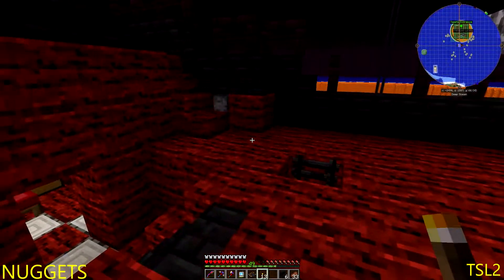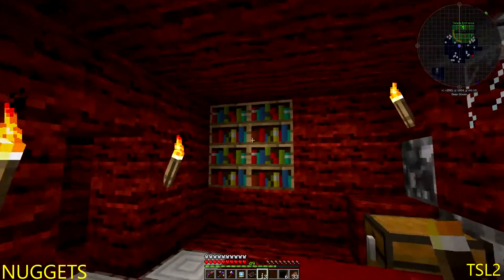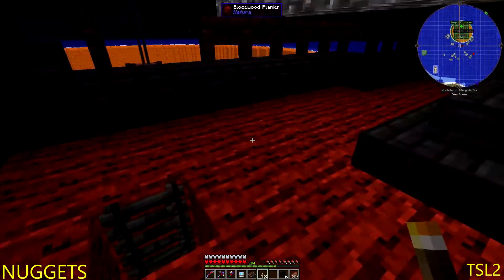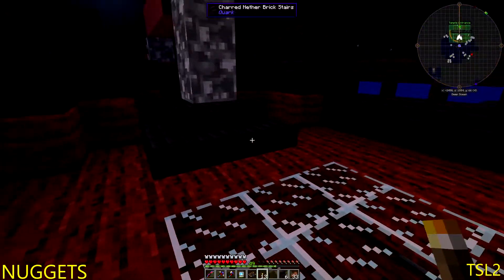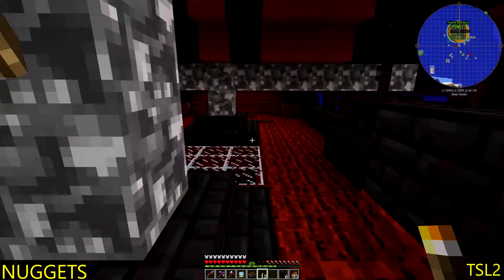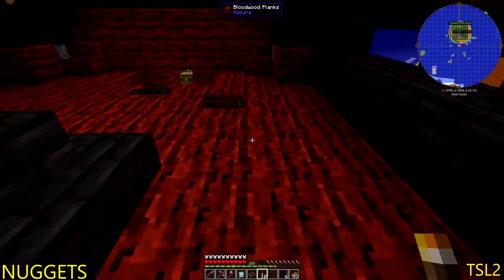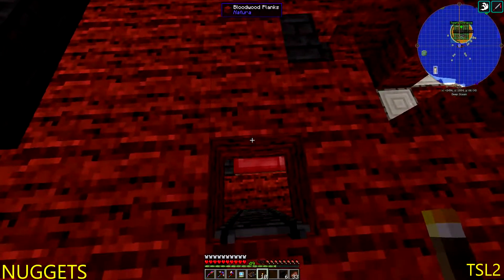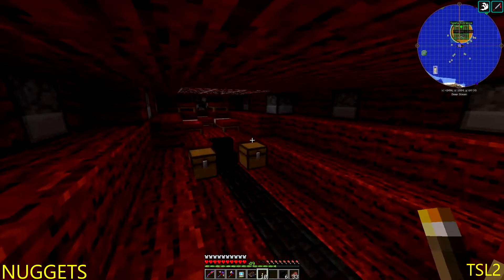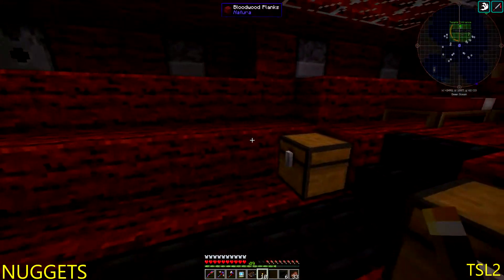Anyhow, it took quite a long time to replace all the brick, all the wood — I made sure I did not miss anything. Got the ghost wood in there, I added the charred bricks in a bunch of different places because I thought that looked cool. I really like the way this turned out. I think it's going to make a good addition to the base. I use dark steel ladders to go down.